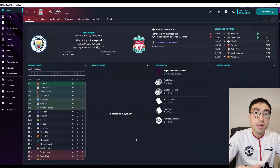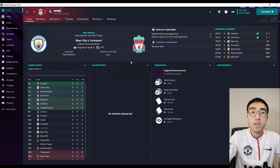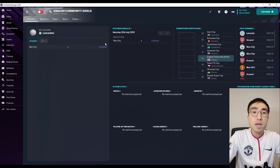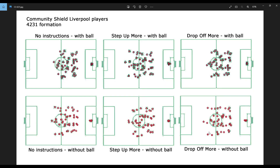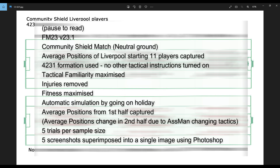In order to gather the required data, I used the Community Shield match between Man City and Liverpool, which takes place at the start of the pre-season in England. I have six images showing the average positions of Liverpool players as I change the defensive line instructions. The exact details on how I gathered all these screenshots I'll write down on screen now, so feel free to pause the video and have a read before continuing.